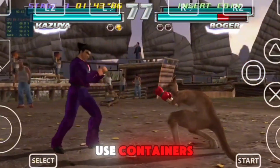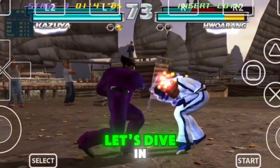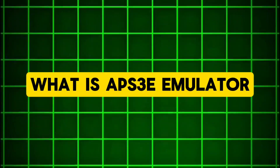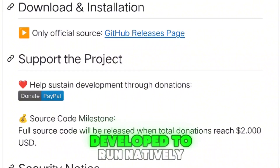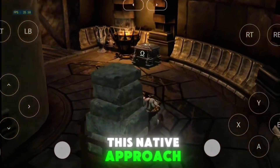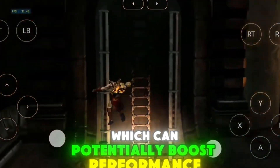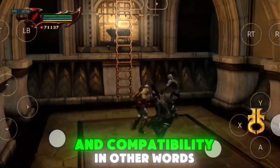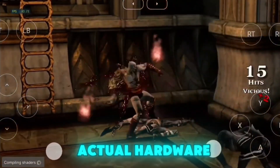Unlike other solutions that use containers, this emulator runs directly on your device's hardware. Apps3e is an Android-based PS3 emulator developed to run natively, meaning it doesn't rely on containers to work. This native approach eliminates an extra layer of emulation, which can potentially boost performance and compatibility. In other words, your games run closer to how they would on the actual hardware.